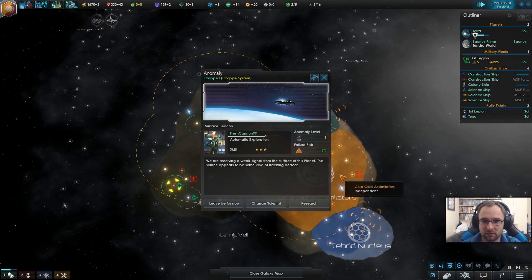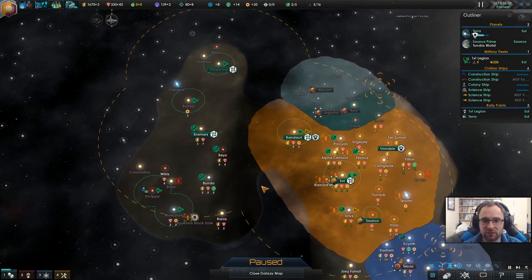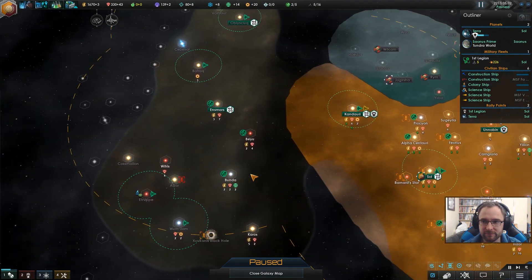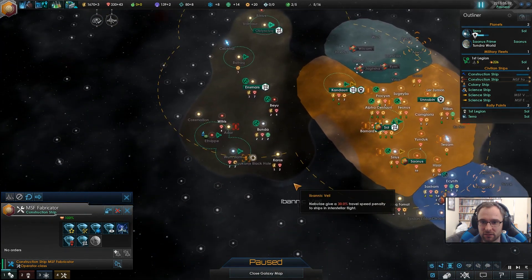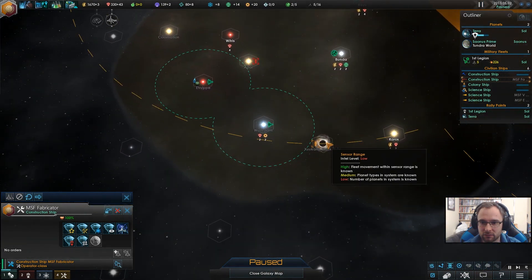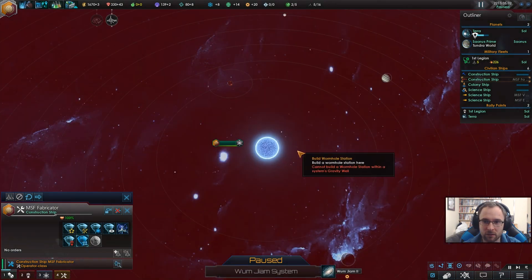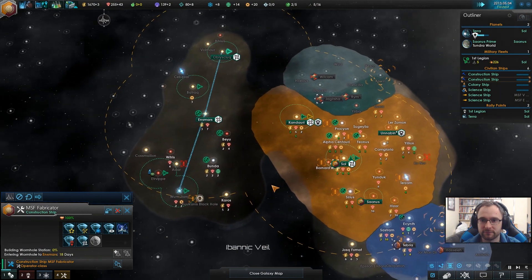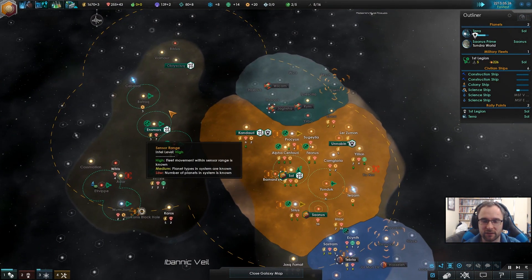Anomaly found — embedded in the surface of the planet, it appears to be a tracking beacon. I don't mind a tracking beacon. Construction ship up here — I need to get closer. I think we'll build one last wormhole down here, and then we're probably good for our fledgling wormhole network.